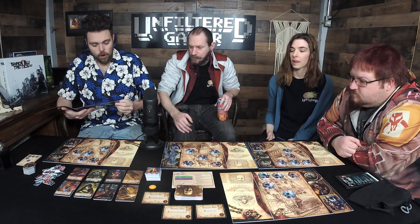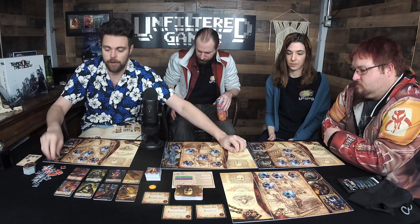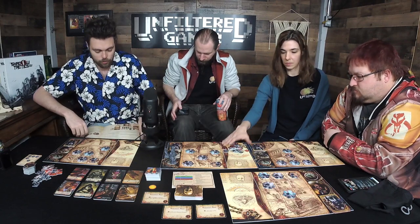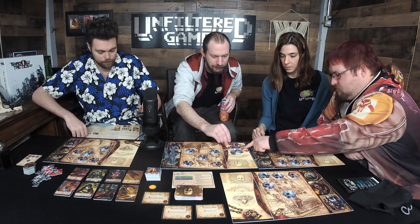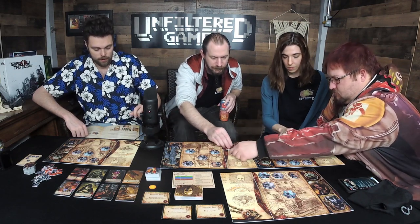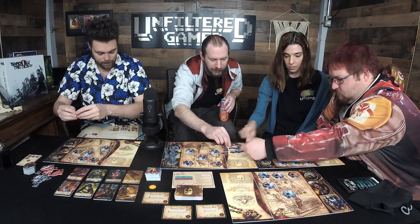Each player takes a board and puts it in front of them. Take cultist tokens — these are your currency and also your health. If somebody runs out, it is game over for them. You're going to take three tokens with a value of ten, two fives, three threes, and one one.